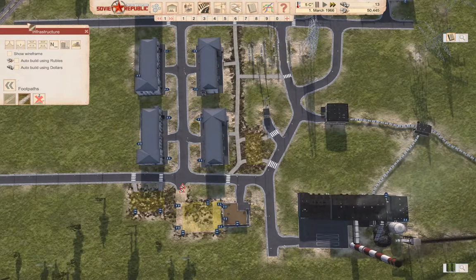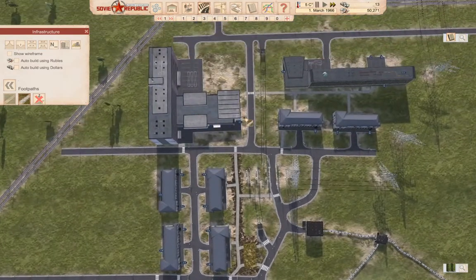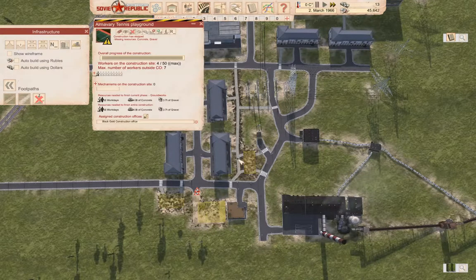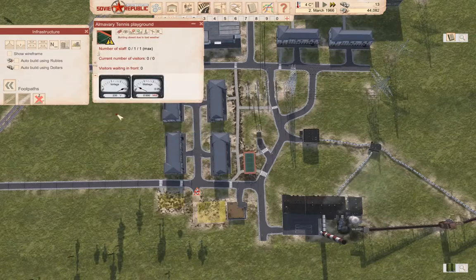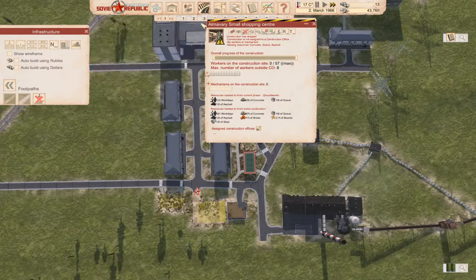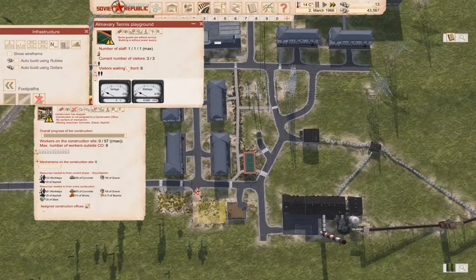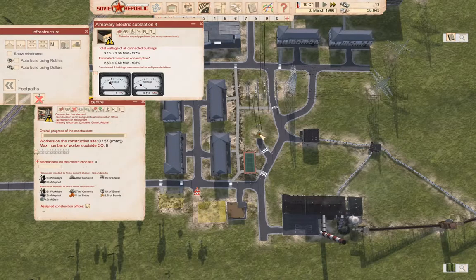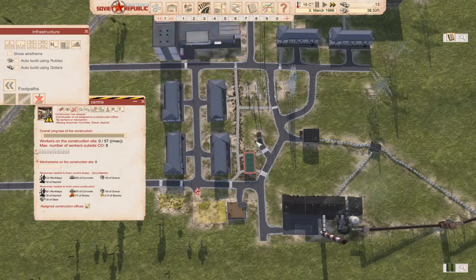We'll build the paths because they're cheap — that's another reason to build paths. What's it cost to build one of these? Almost nothing. So we'll build it. What's it cost to build one of these other ones? A lot more. Building is without power supply — oh, what?